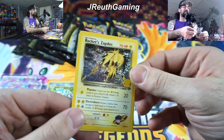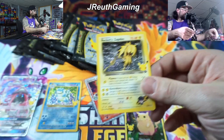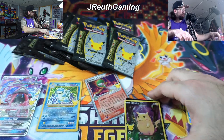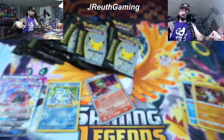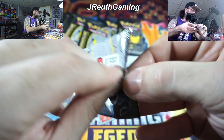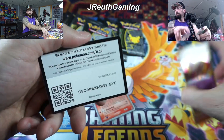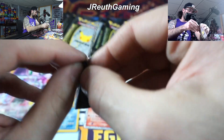We'll take it. A Rocket Zapdos - that's actually a really cool card. I don't think I have a print line or nothing, just a good looking card. We will take that. Growing up when all these sets came out, I loved Rockets - that was a cool set. I absolutely loved that. I'd love to actually go back in time to actually open that - Gym Heroes or Gym Challenge. I think it was Gym Challenge. I would love to go back in time and open up those packs right here on channel one day.